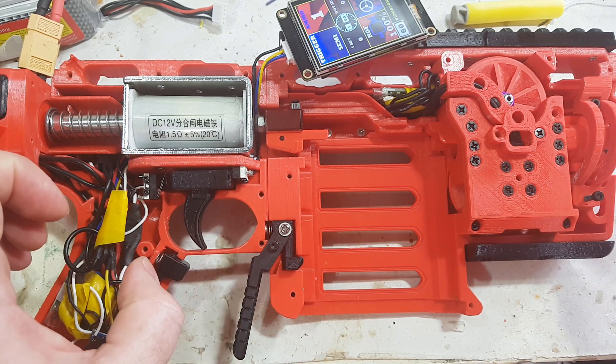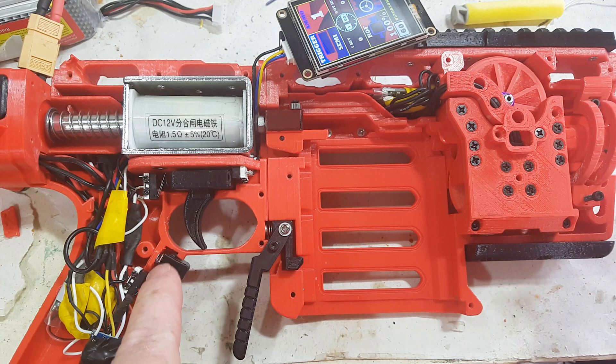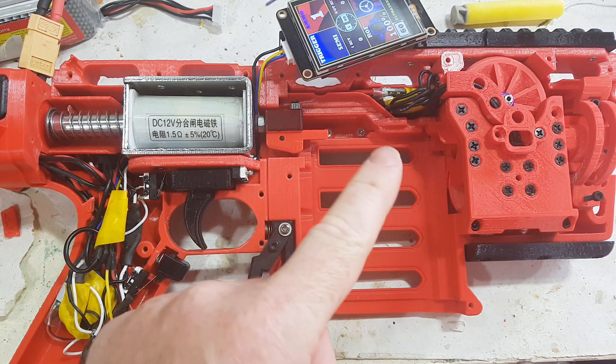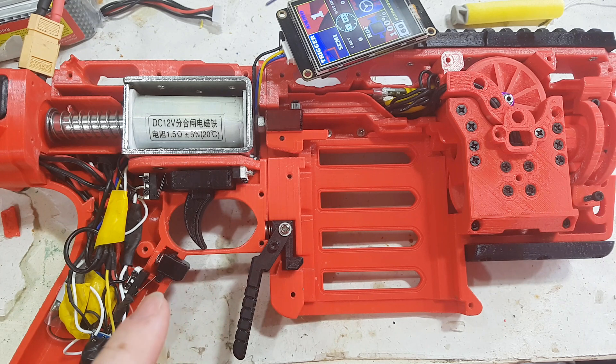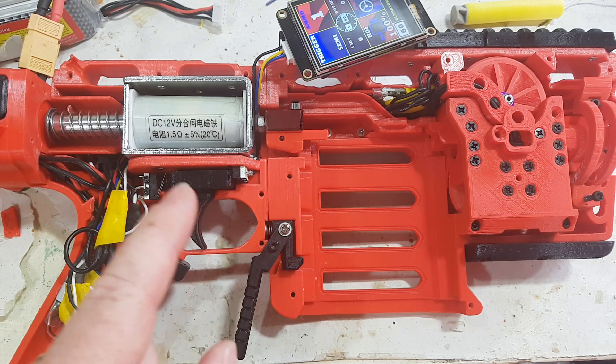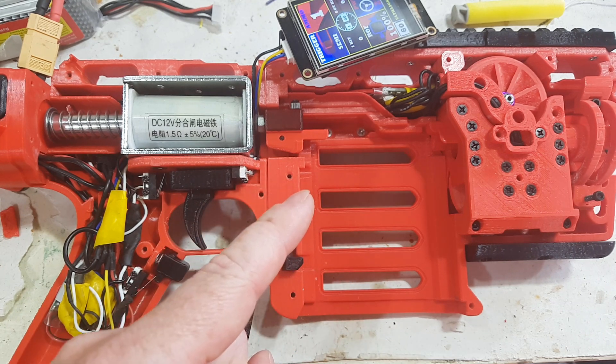Before, if you held the rev trigger down for the next 10 minutes, all preceding shots would fire straight away — but it was a requirement that it had to be fully spun up before it would shoot the darts. However, thanks to Foam Blast, who also helped me with the idle mode — they finally managed to talk me into doing it. They suggested they really wanted to be able to not have to wait for the wheels to spin up before it would shoot.